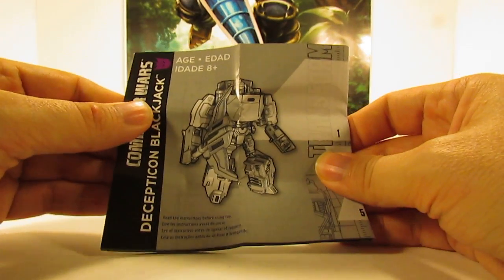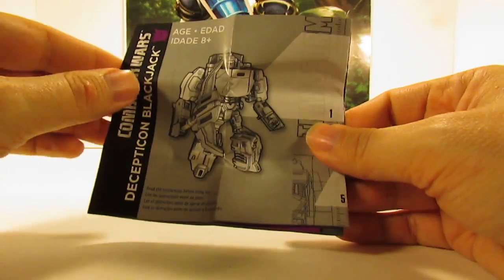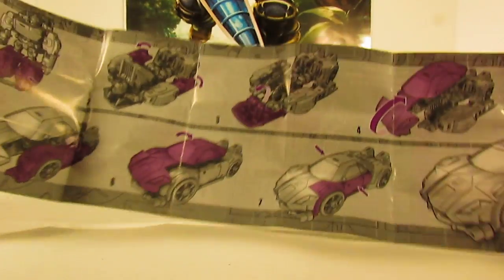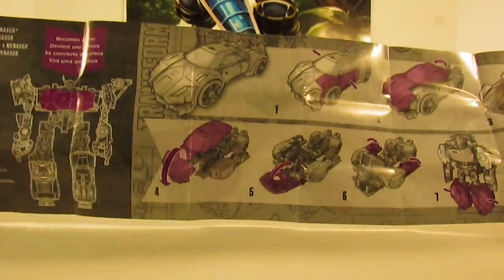We also have the instruction sheet. The artwork on this is very nice. Opening it up, it basically shows a seven-step transformation for him.